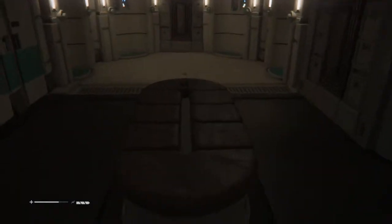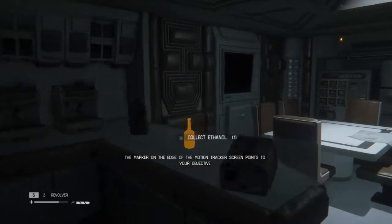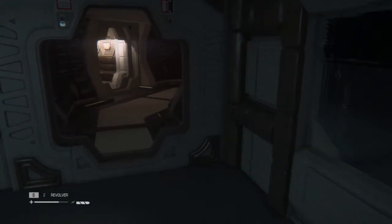Once you do, there are a couple items inside and you go down this hallway. On the table it's going to be a schematic for the Noisemaker — very important.